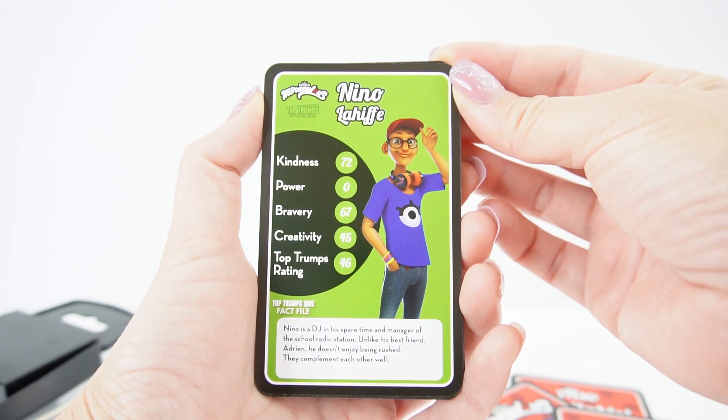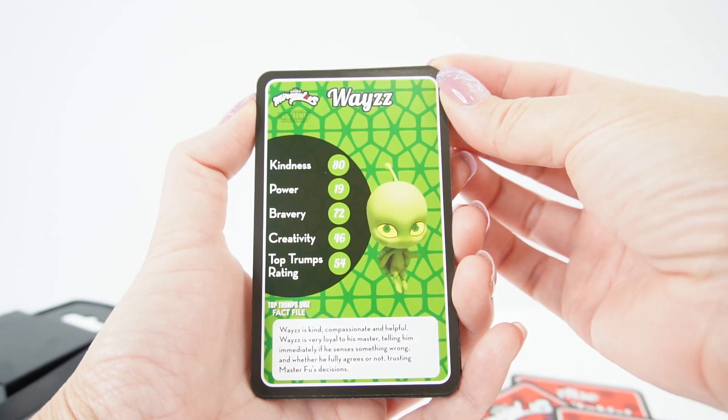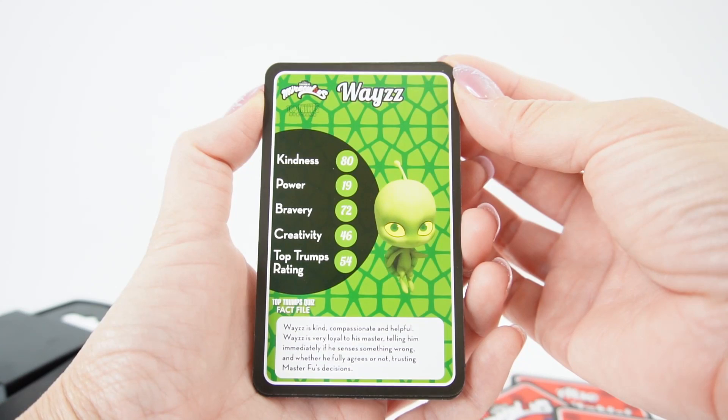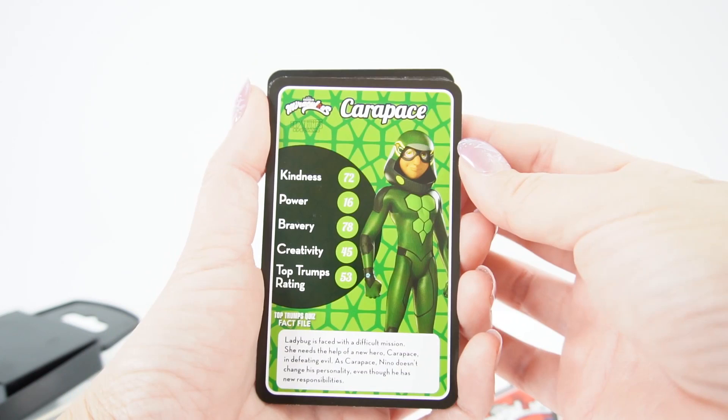Here's Nino. Nino is a DJ in his spare time and manager of the school radio station. Unlike his best friend Adrien, he doesn't enjoy being rushed. They complement each other well. Here's Wayzz. Wayzz is kind, compassionate and helpful. Wayzz is very loyal to his master, telling him immediately if he senses something wrong, and whether he fully agrees or not, trusting Master Fu's decisions.